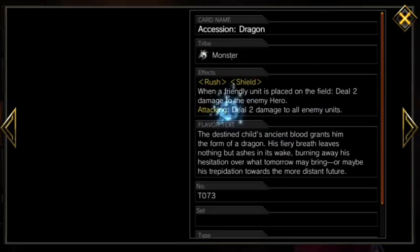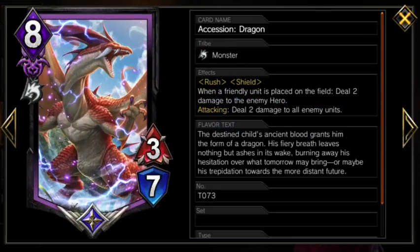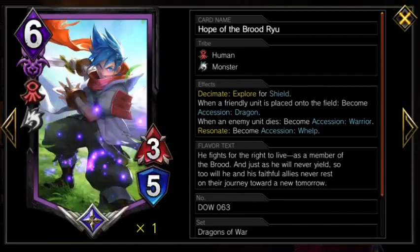Then we transform him into his accession dragon form, and from there we are basically piloting a boss fight for our opponent, where this guy provides constant board control with his attacking effect and constant lethal pressure whenever we play a unit.